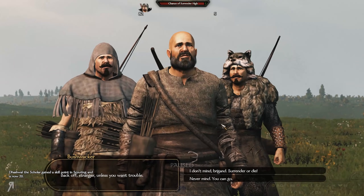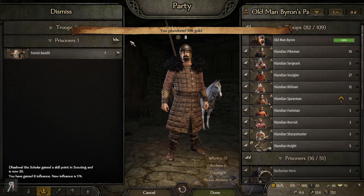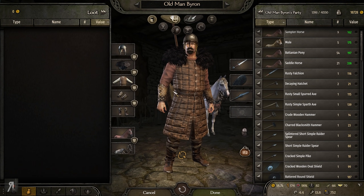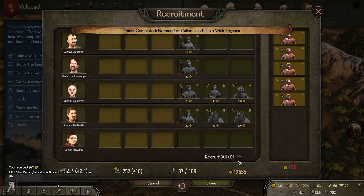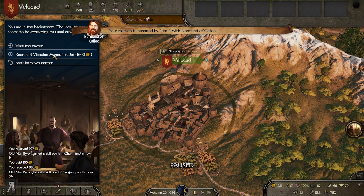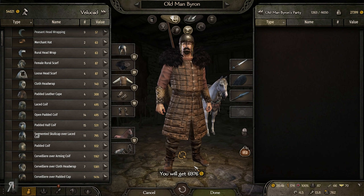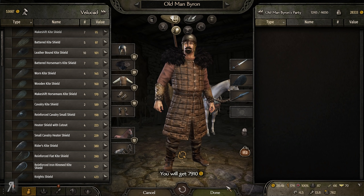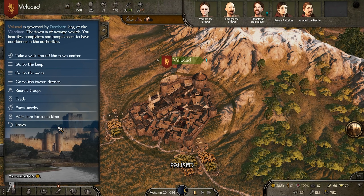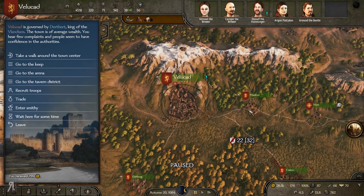Yes, I can defeat these guys — let's take them down. I completed the task — fantastic! Let's recruit a couple more troops and sell all the prisoners. We're going to sell for a lot of cash, mainly because of that chest piece we acquired from the battle — another eight thousand gold, which is really quite amazing.